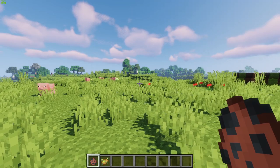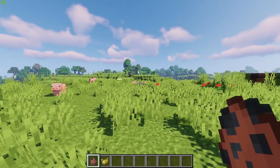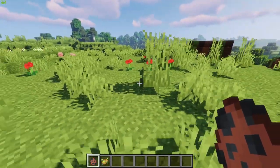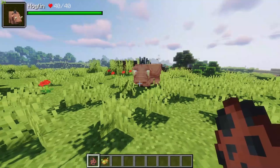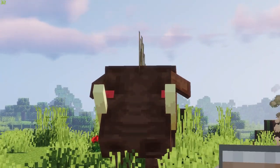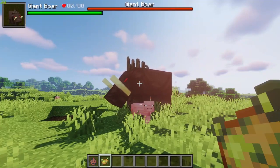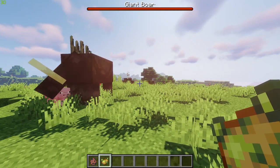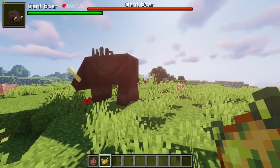Next up we are going to look at one of the mini bosses — the Giant Boar. Pretty much a hoglin on steroids. Giant boars are created when feeding a hoglin a poisonous potato, but outside of the nether — it can't be within the nether. So if you've got a nether portal open, just try to lure one of these bad boys through. These guys have 80 health — only double that of a hoglin, but hoglins are extremely hard to kill as it is. The giant boar drops boar ear, boar tusk, and pork chops.